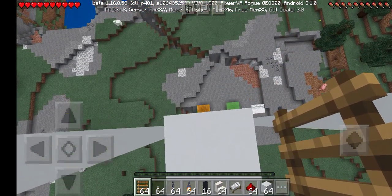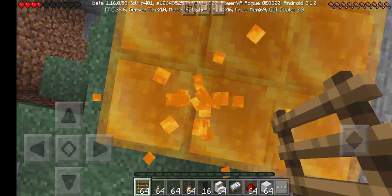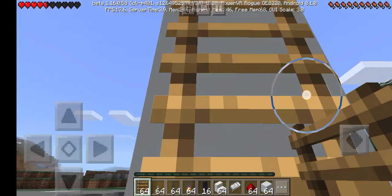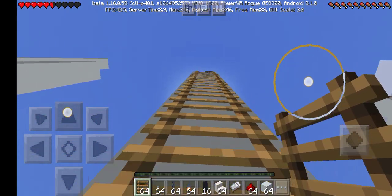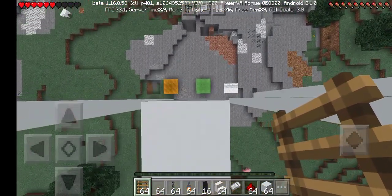Today I'm going to show you which block is the safest in Minecraft. Let's start with honey — pretty not that safe, as you can see from my hearts. So let's try the slime next and let my hearts go back up.